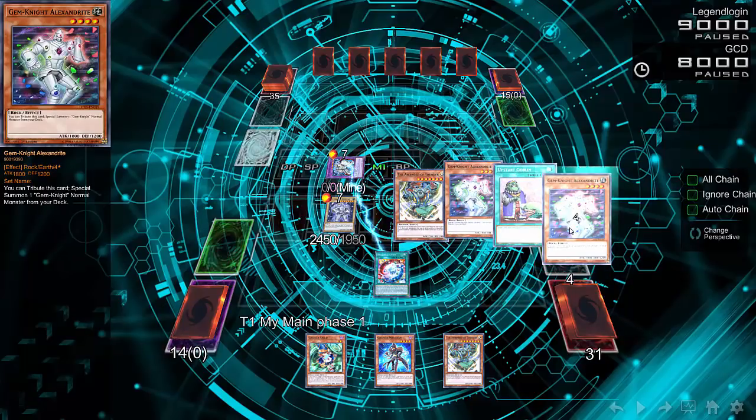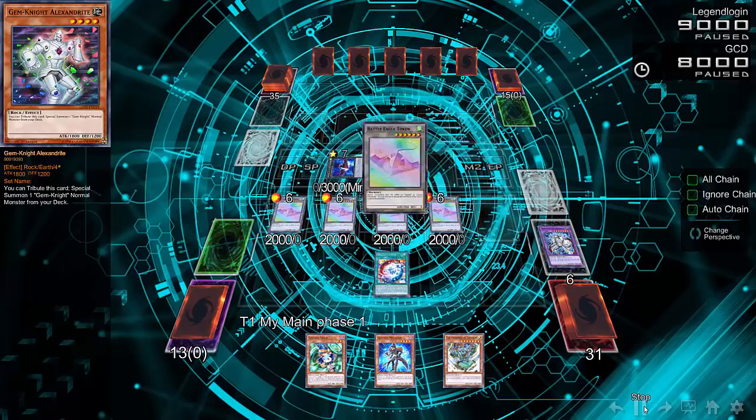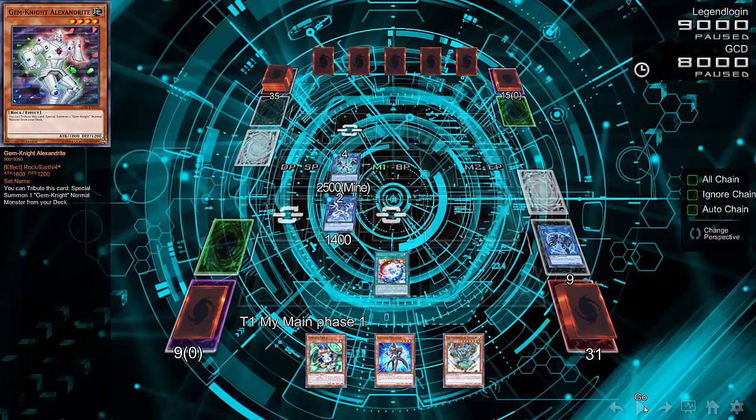He normal summons Alexandrite, which lets you tribute it to summon a normal Gem Knight monster from your deck. He summons Gem Knight Crystal and is in position to make a rank seven, so he goes into Galaxy Tomahawk. Tomahawk can spam tokens all over the field — basically a built-in Scapegoat — which is great in link format. He turns it into Gaia Saber, then converts Gaia Saber plus a token into Firewall Dragon. He also goes for Link Spider and converts that into Proxy Dragon.